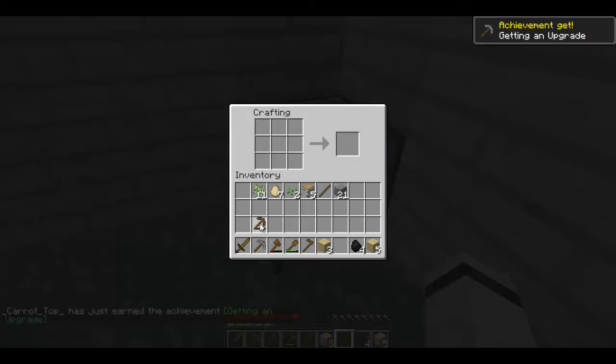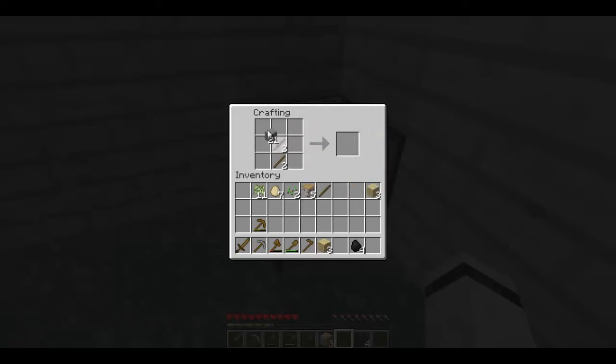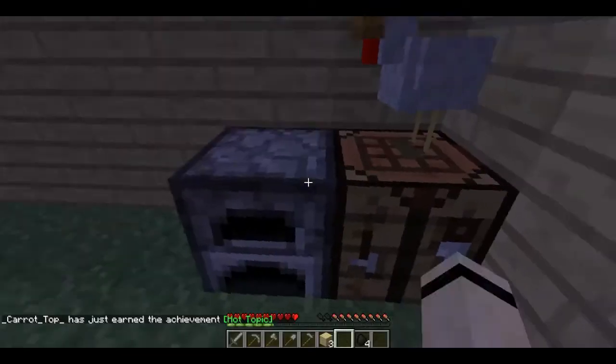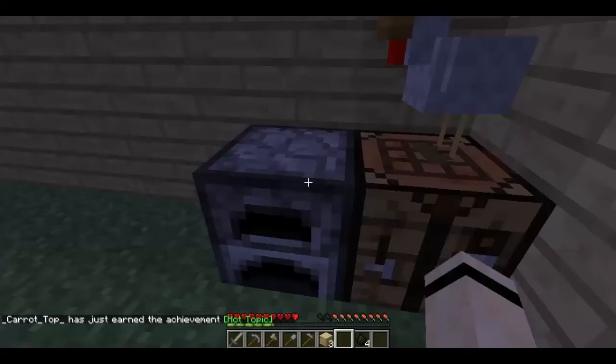Ta-da - upgrade! So these ones will be the first of my furnace fuel. I think it just takes one tool to be upgraded from wood to stone to get that upgrading achievement. Lovely. Get myself a furnace - at least the one. Hello Chico, and look at that - Hot Topic. Straight in.